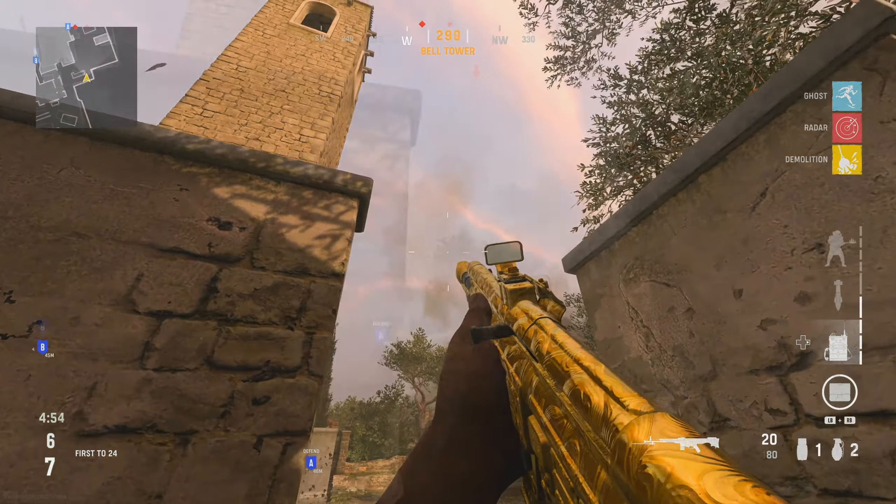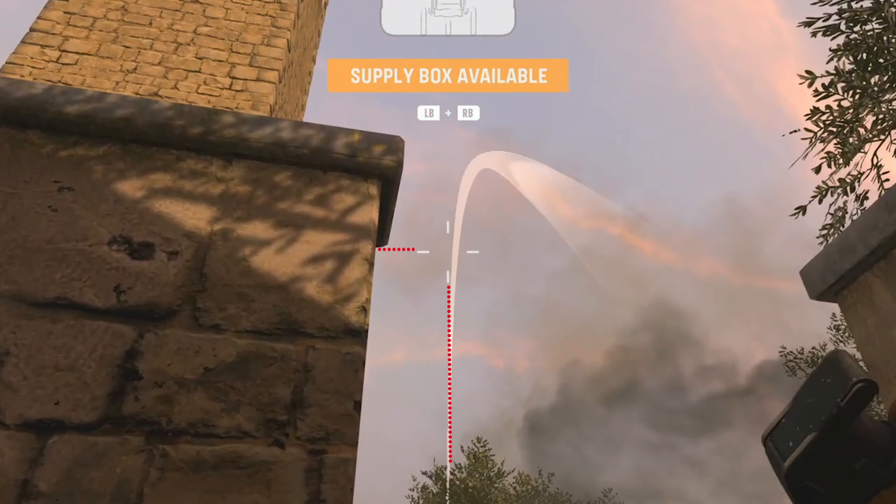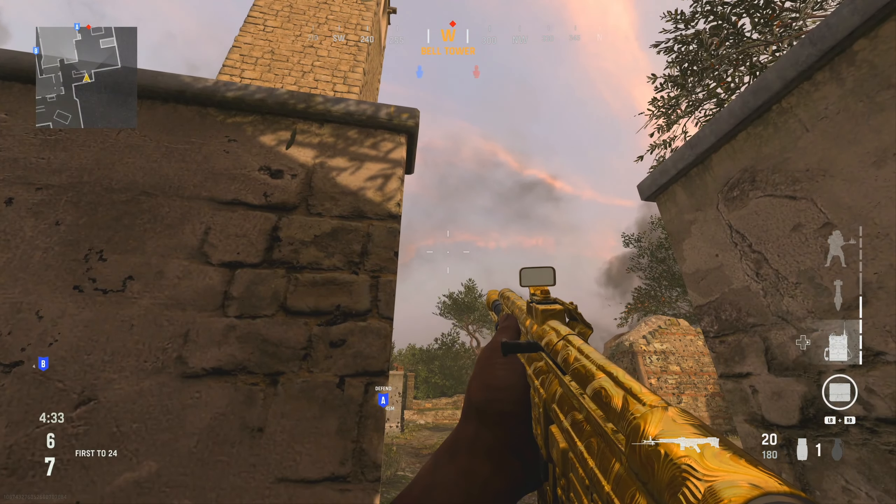For the second spot, heading off spawn you want to come to the right hand side. You're going to go behind this wall and aim up in line with the top of the wall on your left, and you're going to jolt forward and throw it over the tree in this position.